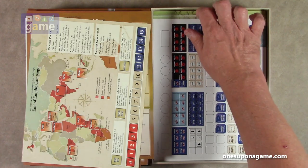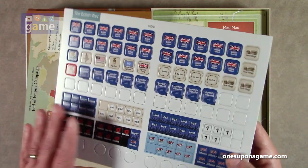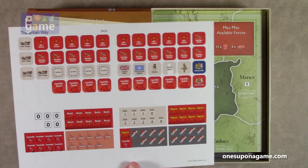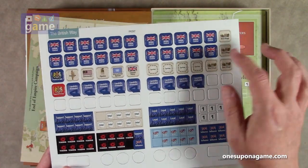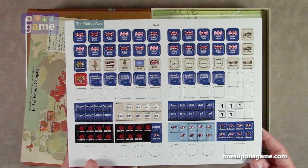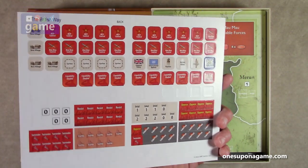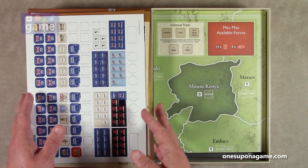Then we have counters and markers — some blank ones included. You've got British control and the various faction controls: Mau Mau, MCP. Surrender, resist. Villages, new village markers, curfew. The Haganah. These are all sorted — you use the particular ones for your scenario. British exit, British influence, scuttle, surrender, sabotage, oppose surrender. Just a few markers, and there are going to be some wood tokens at the bottom.